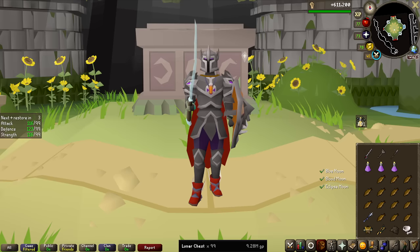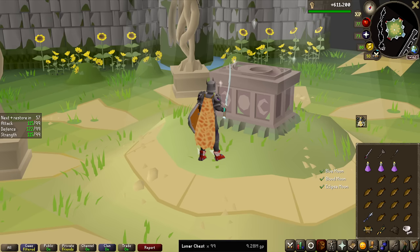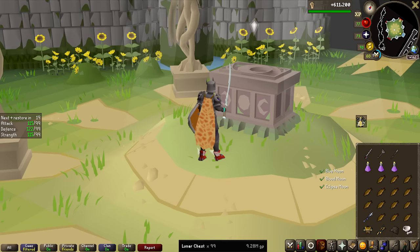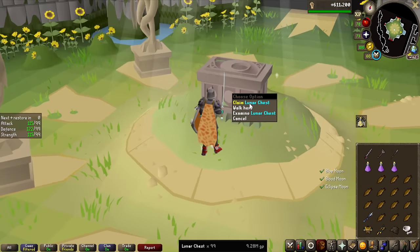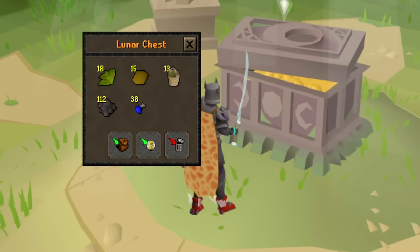And here we are, standing before chest number 100 of the grind, and I have been getting roughly at high efficiency around 12 to 13 chests an hour. This boss came out 40 days ago roughly as of recording this video, and if we have a look at the high scores, Gary Moons has 5002 KC — that means he's been killing these bosses since its release around 10.4 hours per day. If we up that to 15 KC an hour, which is probably the highest you can get, that's still 8.5 hours every single day since its release. So there are some crazy people out there. Let's go ahead and claim chest number 100. And we cannot get anything good for this one.